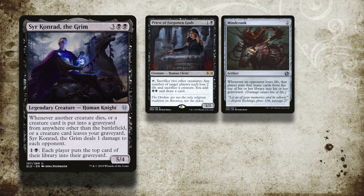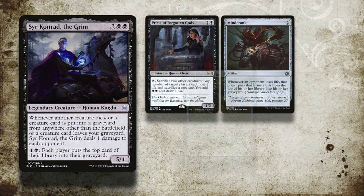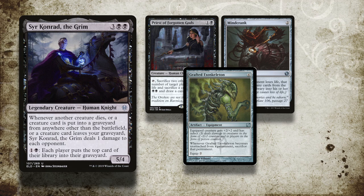This deck is based off the fantastic Commander's Quarters Sir Conrad the Grim deck that Mitch put up. I've adapted it in a way that hopefully Craig Banchett would approve — I've added a number of sources of infect damage like Grafted Exoskeleton to make that damage hopefully accelerate a little bit.